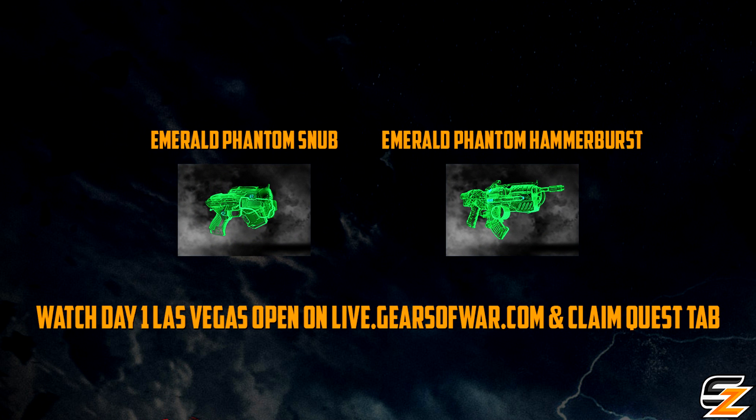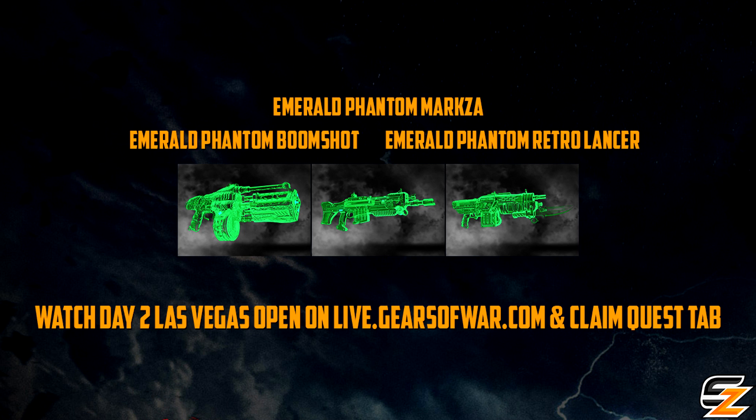For the Snub Pistol and Gnasher, you must watch day one of the Gears Pro Circuit Las Vegas Open and claim them on the Quest tab. For the Boomshot and Retro Lancer, you must watch day two of the Gears Pro Circuit Las Vegas Open following the exact same steps.